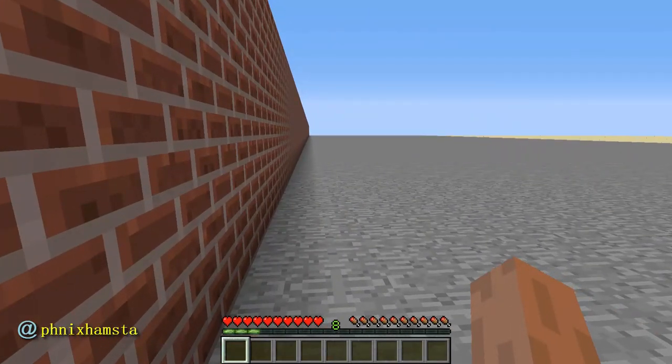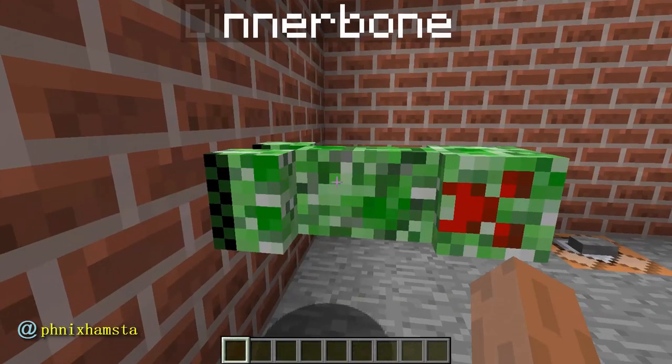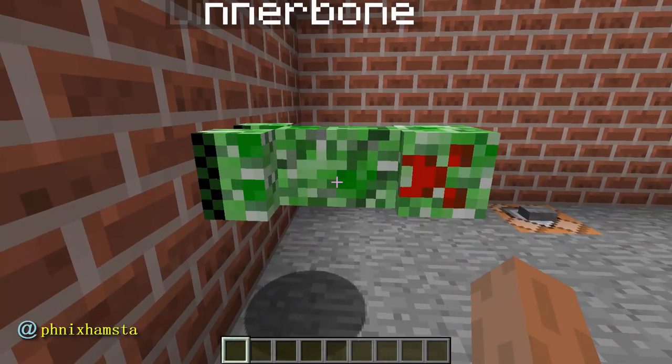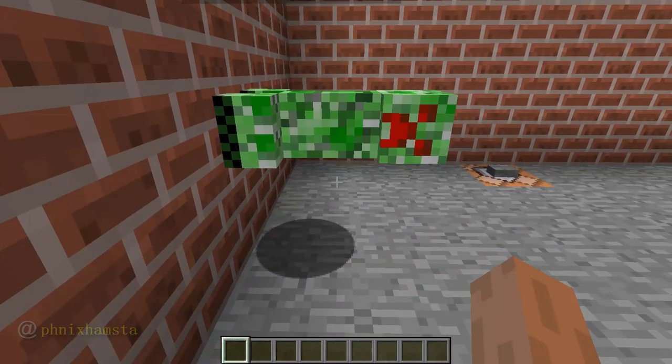I thought about putting a spider on the creeper so it's like an actual creeper spider, but I realized it wouldn't work with the translation of the mobs — they wouldn't rotate properly. They'd all be stacked on top of each other, so it wouldn't actually make sense. The spider would be over here; even though it would be flipped properly, it wouldn't look right.